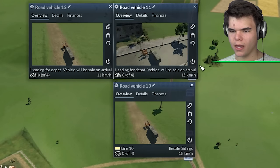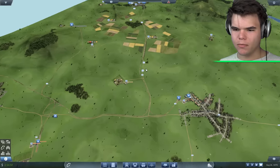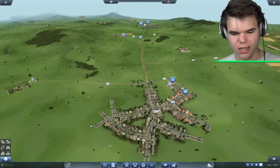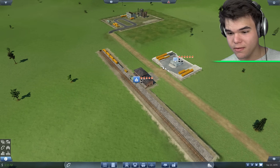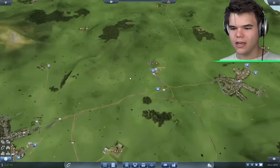Bring back and sell. Bring back and sell. And bring back and sell. Vehicles will all be sold on arrival. We're going to have to replace them. They did great — they lived an amazing life here in Jelly Town. Oh look at this — we have a lot of oil waiting. This is the first time I see that we have oil waiting here, and that is because we finally connected this thing.